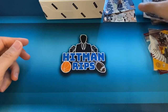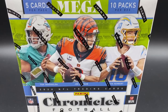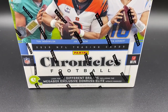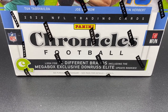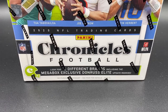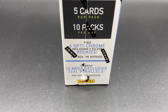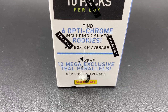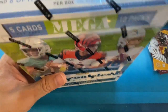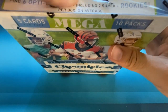So we are done with the value pack and the blaster. Let's move on to the Mega Box. The Mega Box is going to come with 5 cards per pack, 10 packs per box, 50 cards total. You're going to look for 12 different brands including the Mega Box exclusive Donruss Elite Update Rookies. You're going to look for 6 OptiChrome including 2 silver rookies per box on average, and 10 Mega Box teal parallels per box on average. The Mega Box is going to be worth paying the money for.